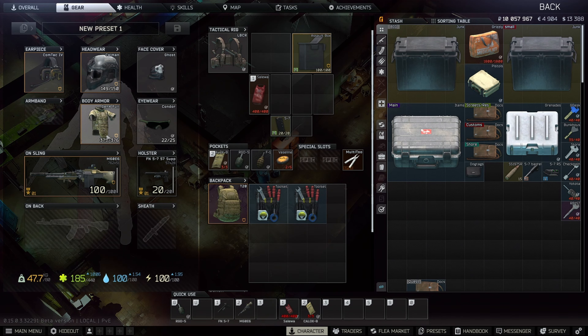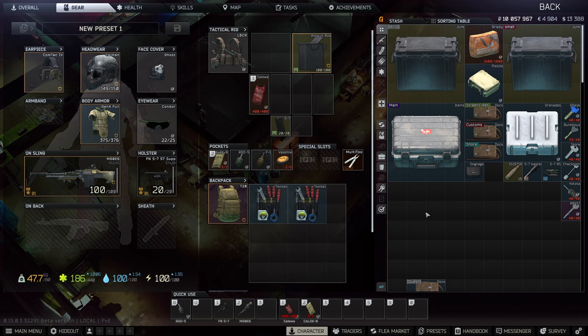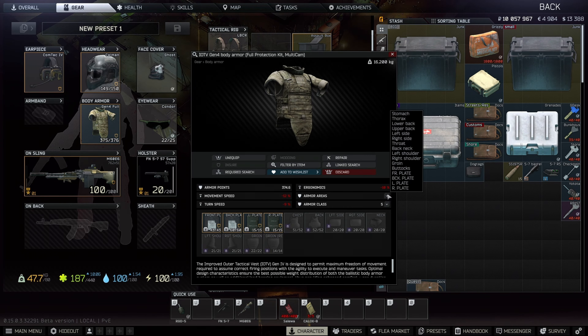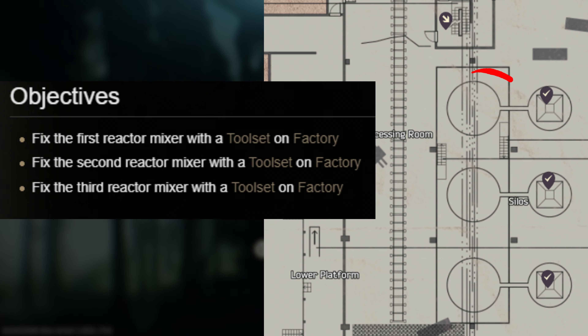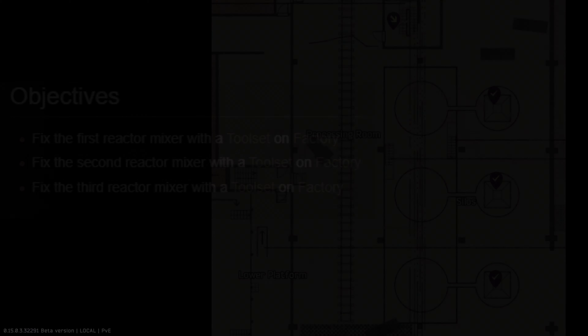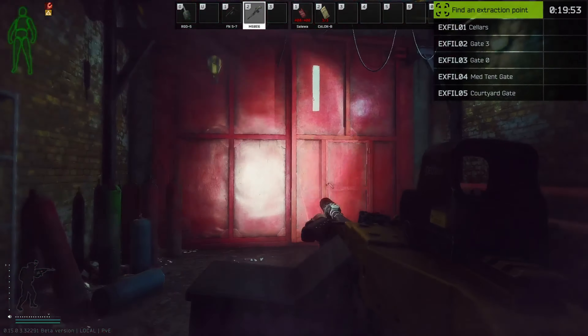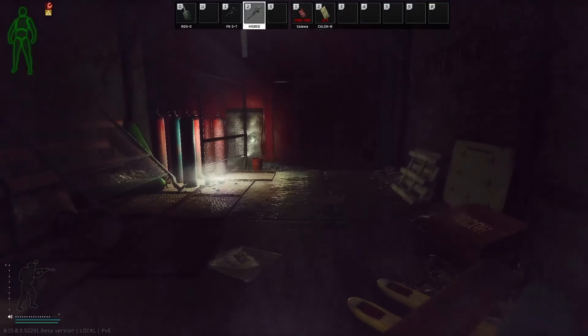Welcome back to another tutorial where I show you how to do the most toxic quest on factory. As you can tell by my gear, I am loading up for one hell of a fight. I'm saying this is the most toxic quest because you will see that I'm basically going to be a sitting duck — hence the level 5 armor, the caiman, and the glasses. You do a favor for Mechanic: fixing the boilers or the mixers on factory. However, this is in plain sight of every single PMC or scav. Can I survive? Stay tuned.